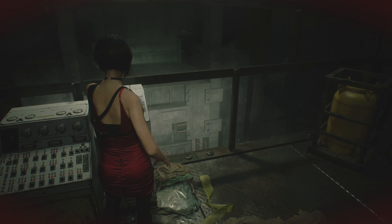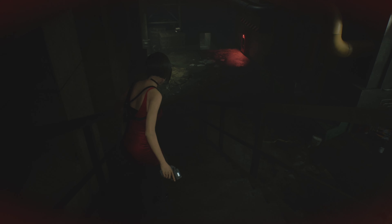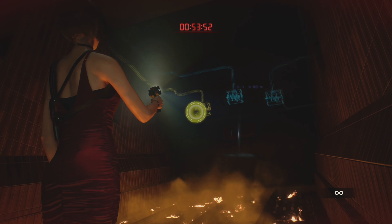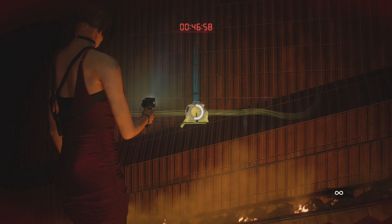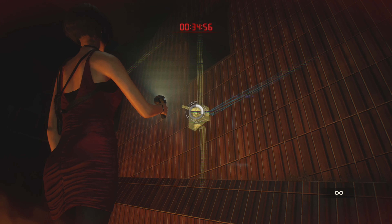This is the end of Ada's segment here. The trophy isn't going to pop until you go back to Leon, but I'm showing this to help you out in case you need it or forgot. Odds are this is your B run and you've already played through the game twice before. You should know where everything is and how to solve the puzzles. If not, just look up the combinations — you can even look up the statue puzzles and solve them right away without collecting any clues.